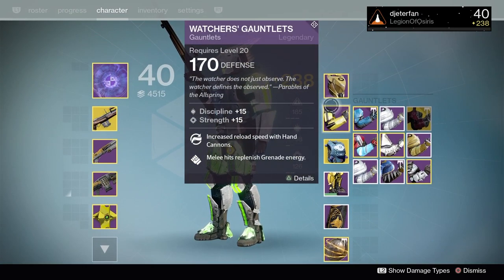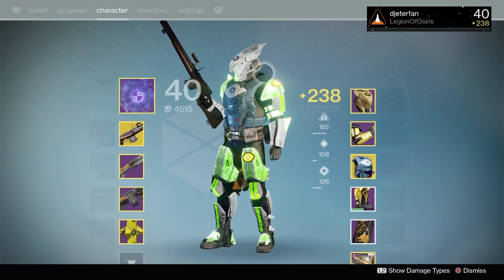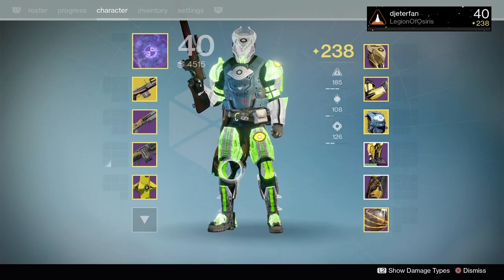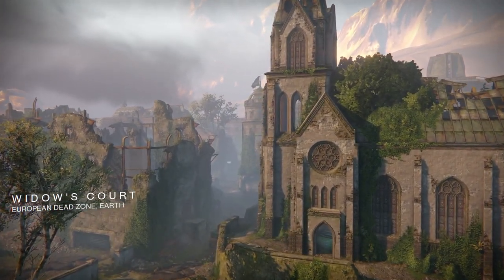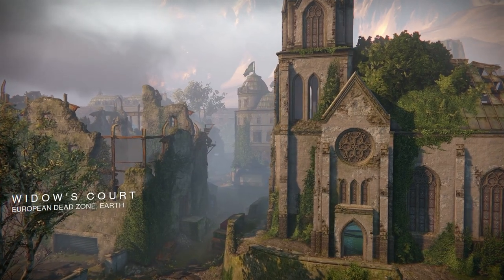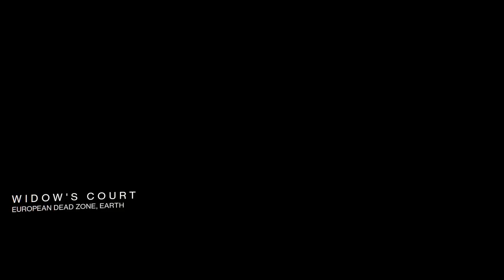We're going to rock the classic Trials of Osiris gear — unfortunately the perks aren't really all that great and won't do anything for me today, but it's the only set of Year One gear I had. I also had to keep the Twilight Garrison on because it's just a necessity on the Titan nowadays. Here we are at Widow's Court.